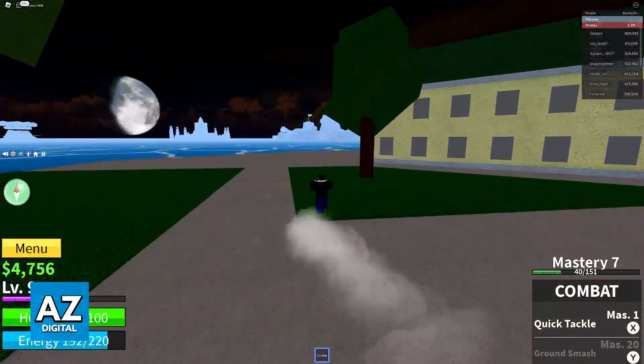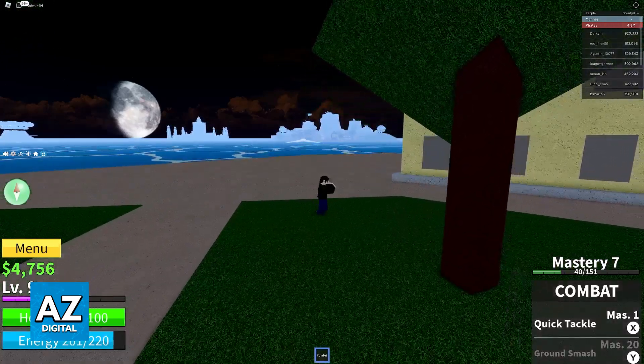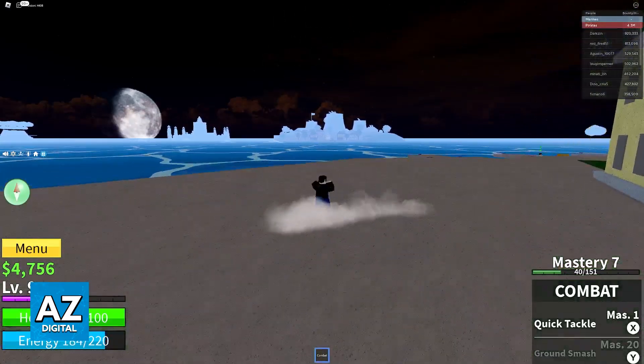You can adjust the direction during the dash by double tapping the left joystick in any direction. So you can even dash backwards, adjust your position, etc. It is extremely simple to do and this isn't going to be something that you unlock.